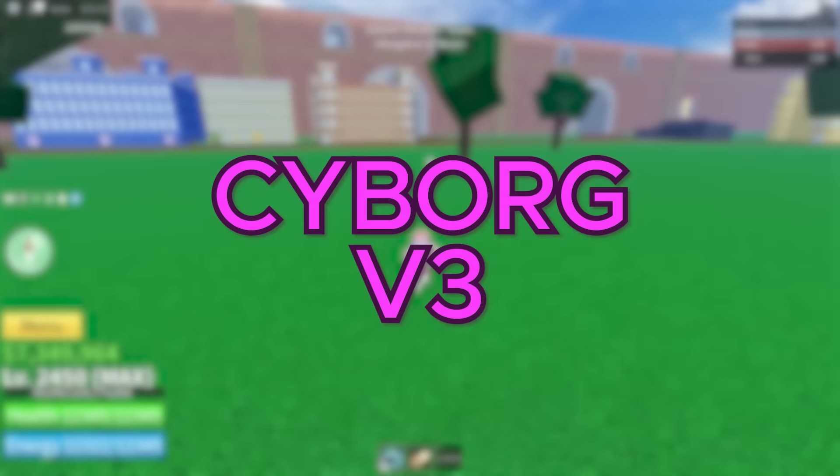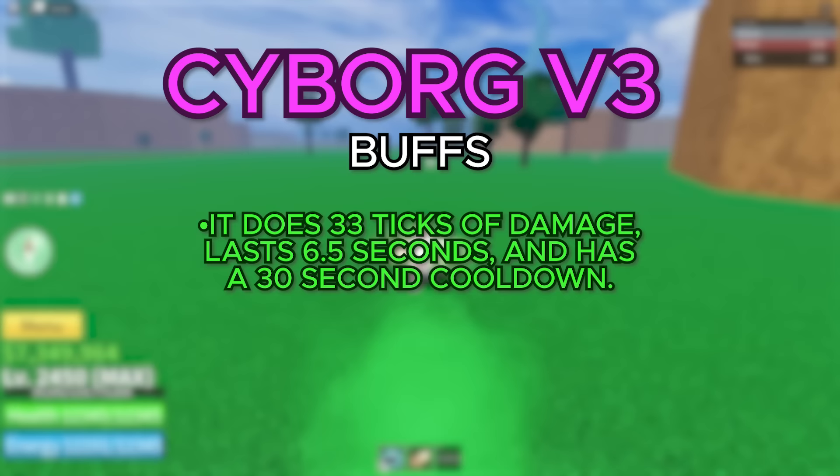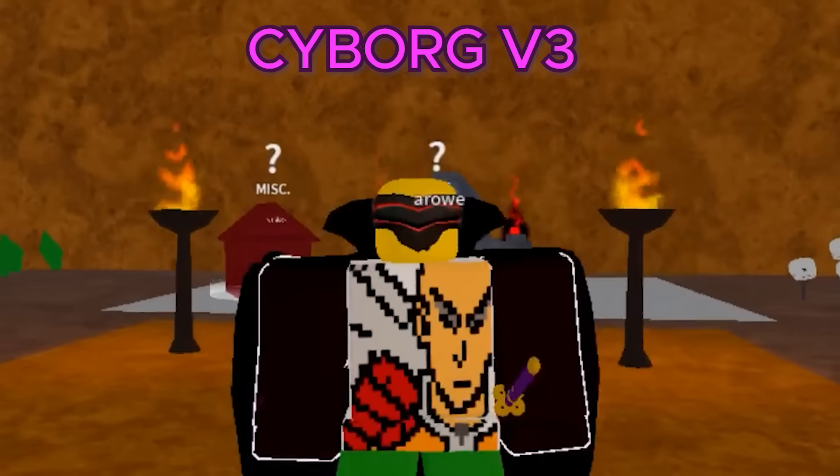Moving on to the Cyborg Race V3, you get an ability called Energy Core. While activated, it boosts your defense by 30% and you create an area of damage lightning effect around you that deals damage to everything. The amount of damage that lightning does depends on the level of the player. It does a total of 33 ticks of damage, lasts for 6.5 seconds with a 30 second cooldown. It also breaks observation, so it is an extremely overpowered ability. For the visual changes, you get a pair of black and red futuristic glasses, which look pretty cool.